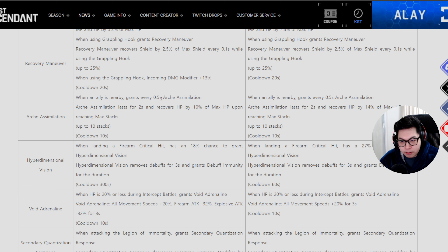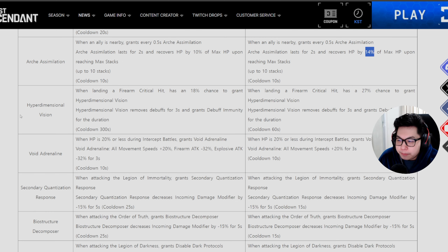For RK Assimilation — previously when an ally is nearby you'd gain a stack every 0.5 seconds, lasting two seconds, recovering 10% HP upon reaching max stacks of 10. The cooldown is now 10 seconds and you now recover 14% hit points instead of 10 — that's the only thing that changed.